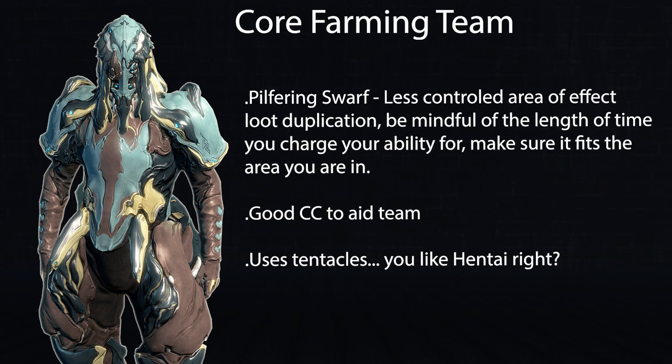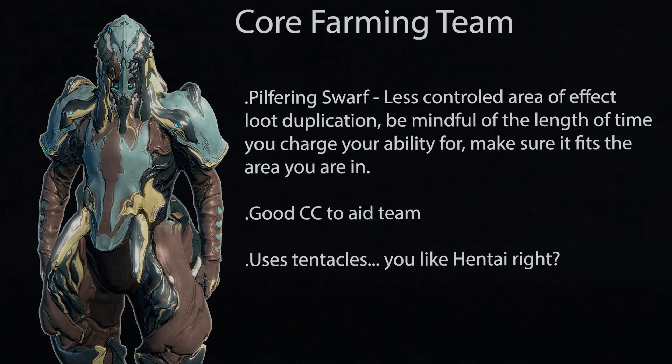Khora with Pilfering Strangledome gives a 65% chance to gain additional loot from enemies entangled by the dome. Using her with Nekros is a go-to for any farming team — while Strangledome won't affect as wide an area as Desecration, with decent range it acts as a catalyst for catching and killing enemies, aiding Nekros with its innate slash damage. Similarly, Hydroid with Pilfering Swarm acts in almost an identical way, and utilizing his tentacles alongside the prior two frames goes a long way in aiding loot duplication.